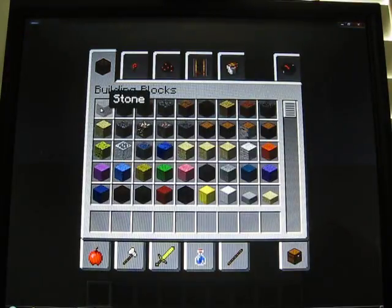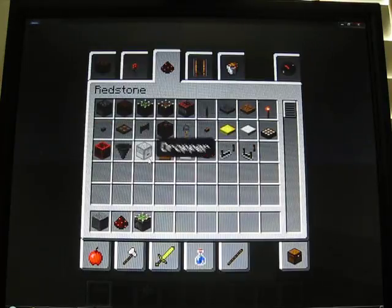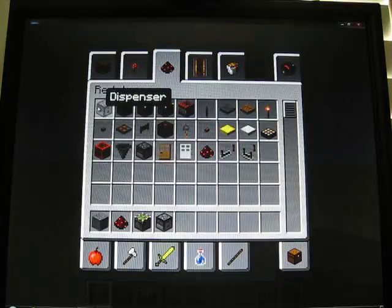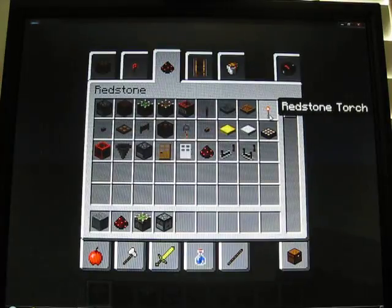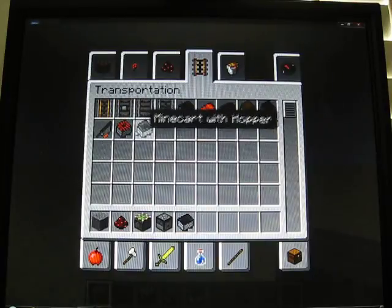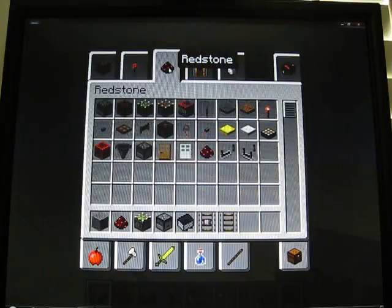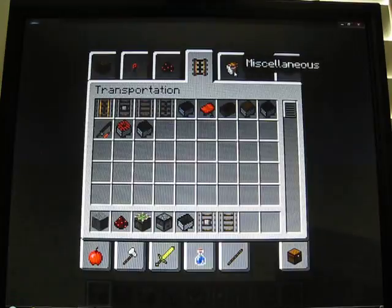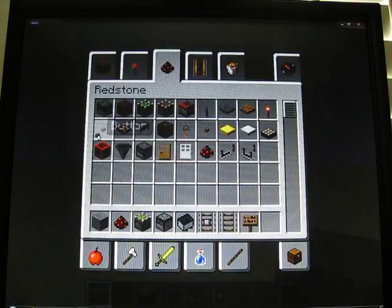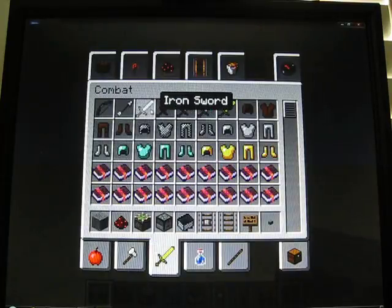For this you will need some stone, some redstone, some sticky pistons, and droppers — you have to use droppers actually, you can't use dispensers because droppers can point downward. You also need Minecraft for the money, a detector rail, some regular rails or powered rails if you want. And then you need some signs if you want to show what you're selling, and buttons, and whatever items you want to sell. I'll just sell a diamond pick and an iron sword.